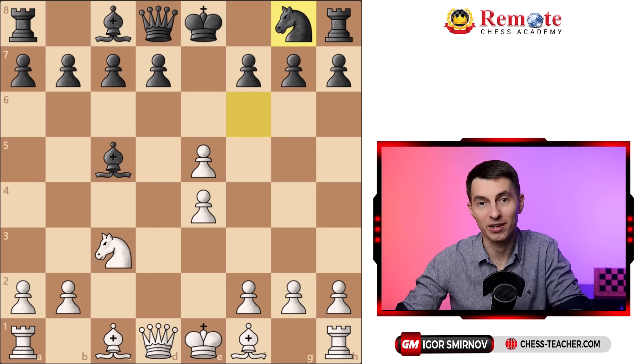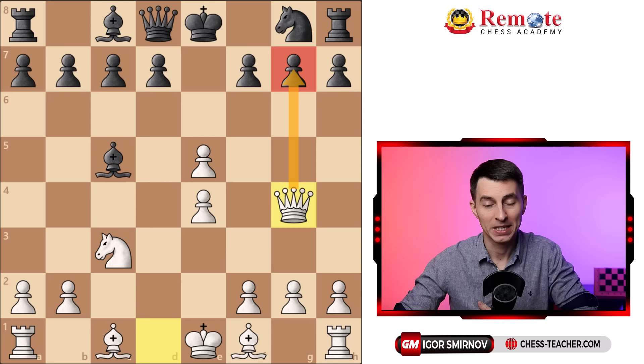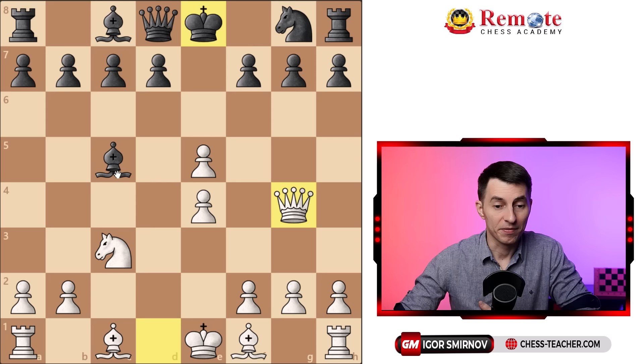Now you have already a superior position, better development, and you can start attacking by going queen g4 — another unpleasant surprise. This time you're hitting the pawn on g7. Moving the king would leave their king centralized and vulnerable to your future attack. If they undevelop the bishop back to f8, that would be really sad for black. So g6 is the move they play, but this weakens all these dark squares, and it's going to pay off later on for you.